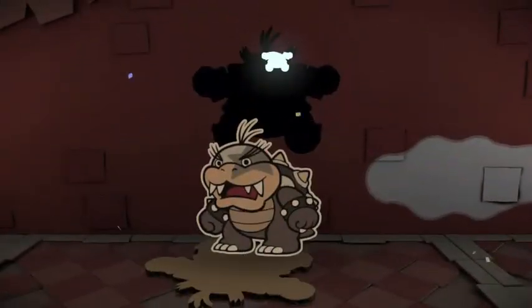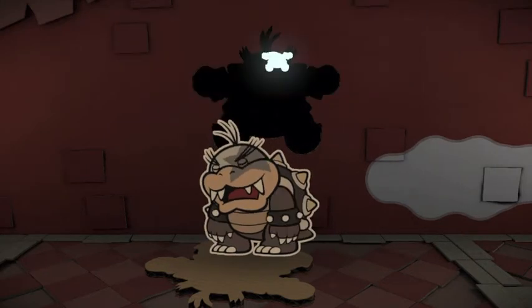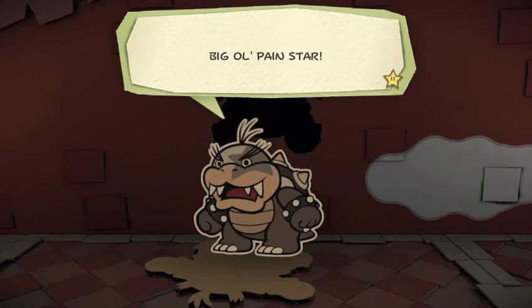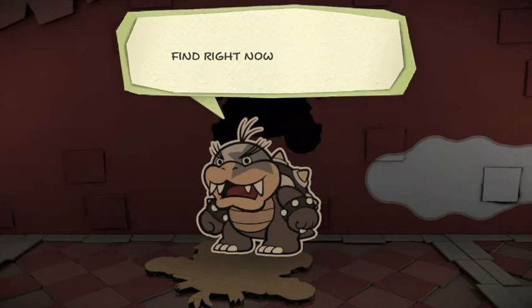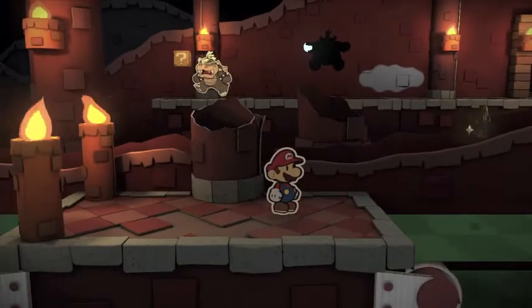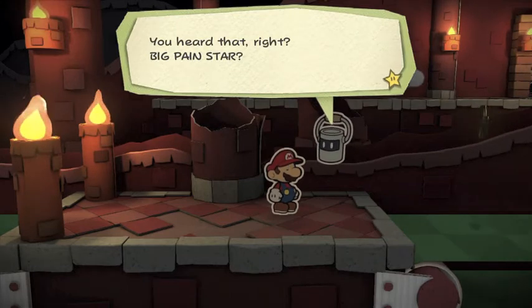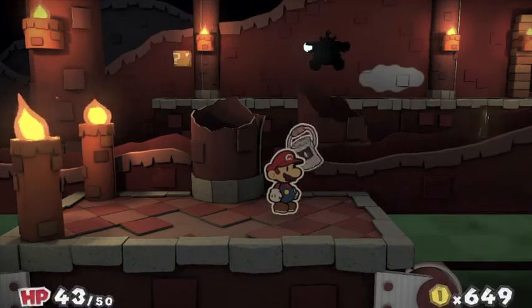It's Morton! You guys all know this guy. Why is Morton here? He's got a big ol' pain star - he needs to find the big pain star right now and fastly. Morton's not very bright, as you probably already knew about him. Big pain star - I think he means the big pain star. It's gotta be at the top of this tower. We need to get up there now.